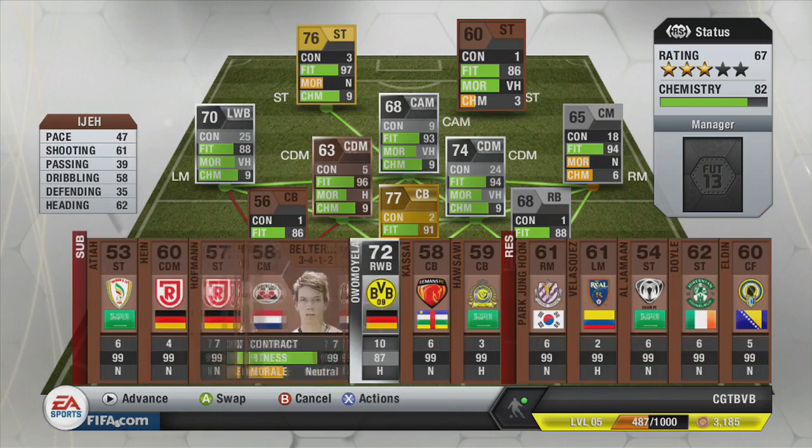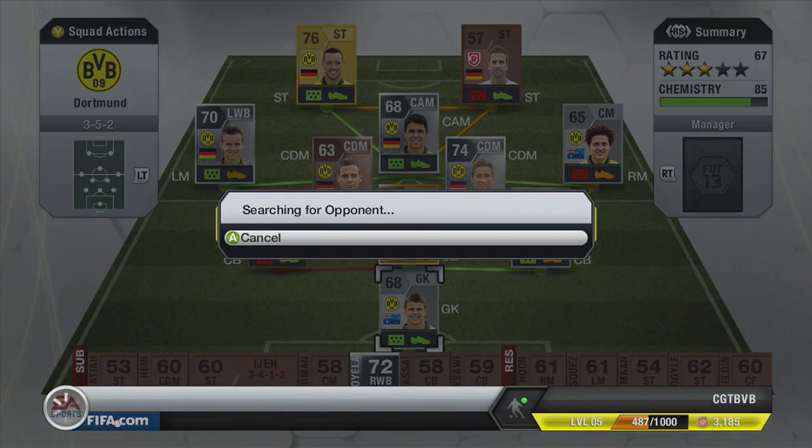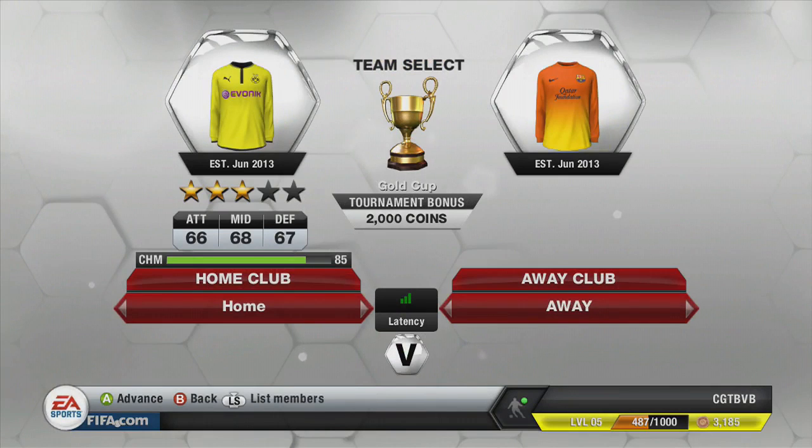If you're looking to buy some Ultimate Team Coins, go and check out FIFA Coins Online's Facebook page — it's down in the description of this video. Drop the Facebook page a like and then head over to their main website, where you can buy as many coins as you could ever want.